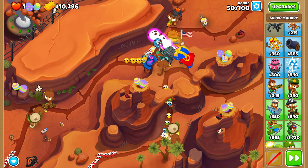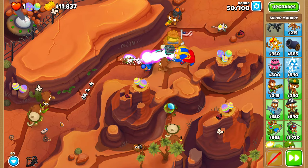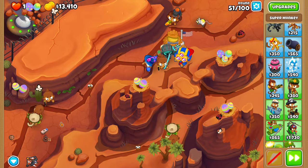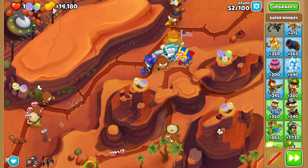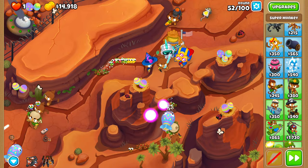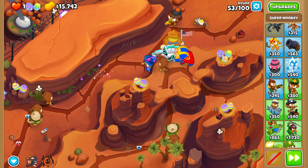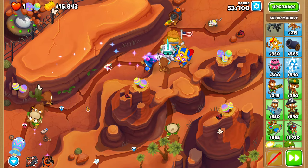Apparently round 50 can sometimes get scary — I don't know how or why, but sometimes it just does. Round 51 should get absolutely destroyed because we have a camo super. Round 52 is kind of a weird round because we have to use Quincy's Arrow Storm the instant it comes off cooldown — it just barely comes off cooldown fast enough to use on this MOAB, so spam very hard. Once you get that, you should be good. Round 53 just wins itself; we don't have to do anything.